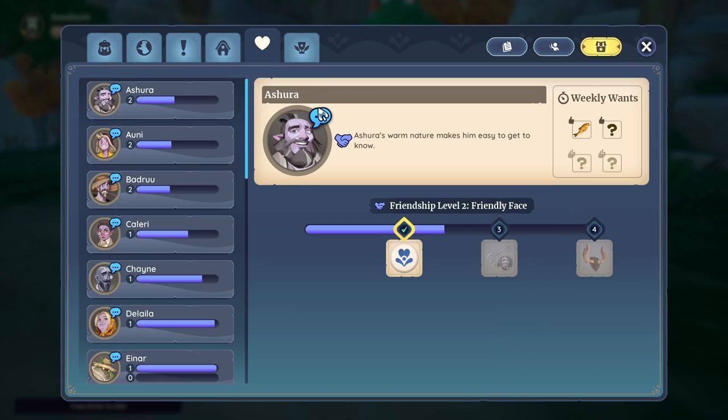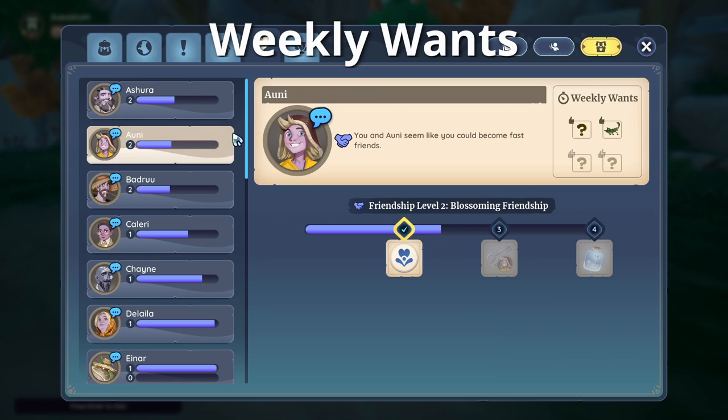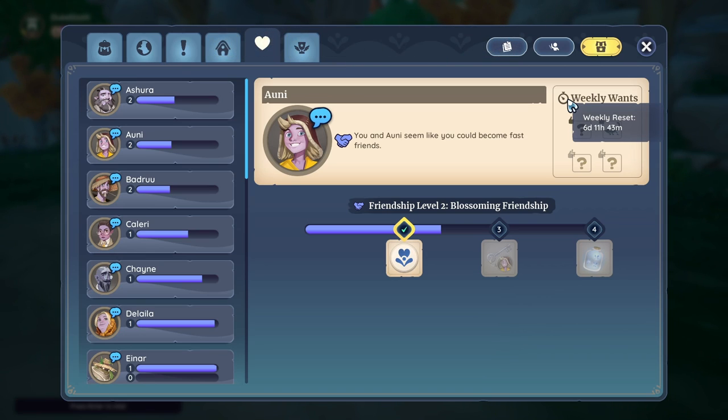If I press L and go to the weekly ones for the different villages for gifts — these are actually weekly. You can see the reset happens in 6 days and 11 hours right now. This timer doesn't go down in in-game time; it's actually on Monday, at least in the Australian time zone, so I'm assuming it's probably early Monday for everyone else. This is very important because it means you have multiple real days to fulfill the weekly gifts, but the gifting to villagers also has a limit.